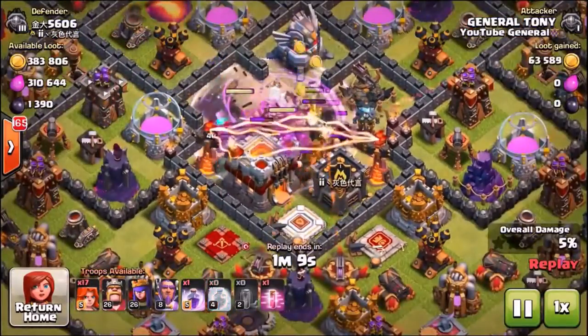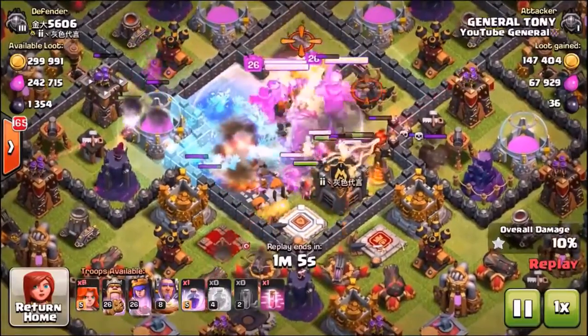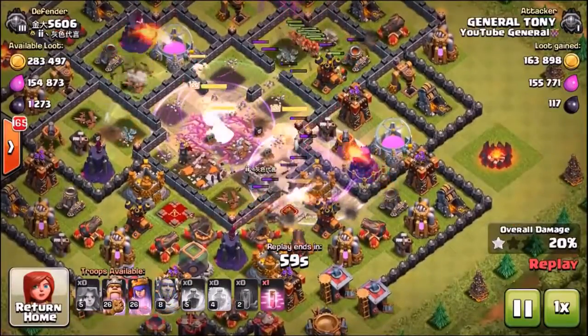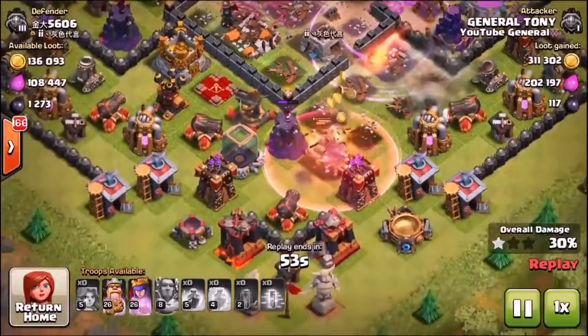There's going to be no real strategy inside any of these raids — we're literally just going to spam troops into the black hole, freeze the inferno towers, and do as much damage as possible. We're going to base this on percentage points to determine which troop gets the most. The Valkyries have already made their way down towards the south of the base.